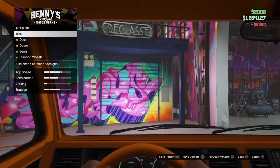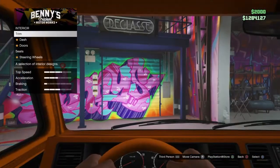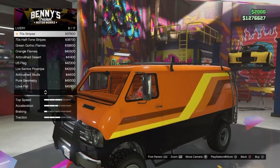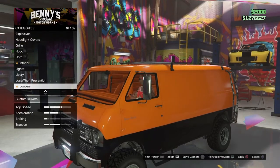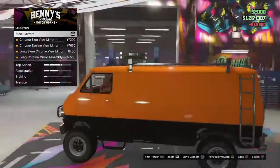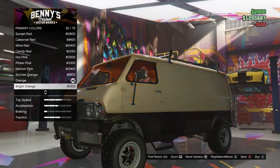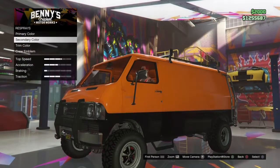I made it the wrong color at first but there we go. I'll keep everything the same. For the lights I'll make them blue. For the livery, those ones are a little plain and the others I don't really like, so I'll just keep it plain the way it is. I'll keep the respray orange and black; I don't really care too much about the colors.